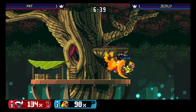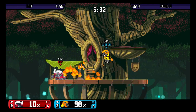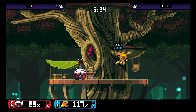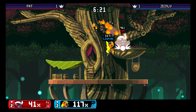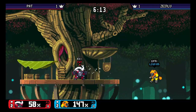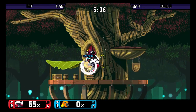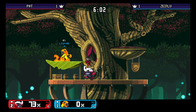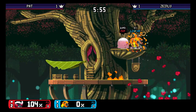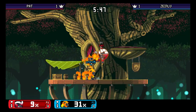LZG is going for a lot of very risky reads at the moment and that's really not doing him well. He needs to just stay calm and work on kill confirms — he has so many. But he's now at 90% down. Pat can actually read the rolls from LZG. The Tekken unlatch is a very common thing going around. And it's even again, Pat at 100% dying there from the sweet spot up there.